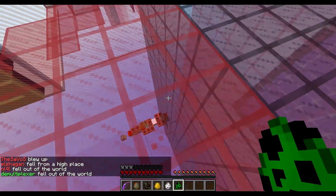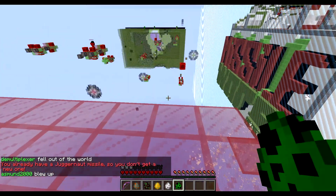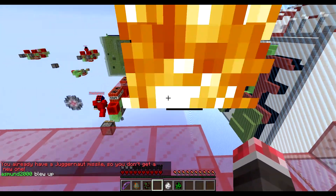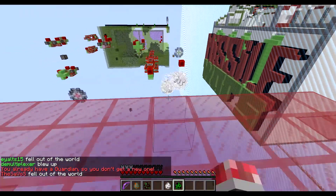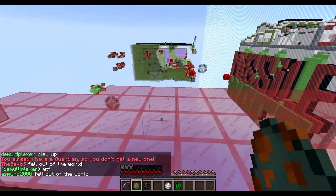Oh, it's digging itself in. Wow. Now what we can do is deploy this fireball — that guy down there is not there anymore. There we go. We have a guardian now, and guardians are actually quite good.